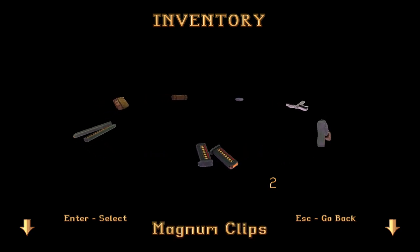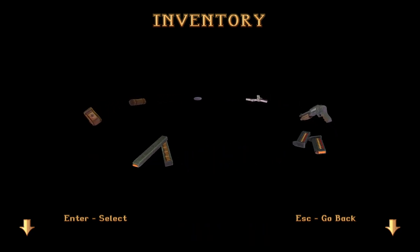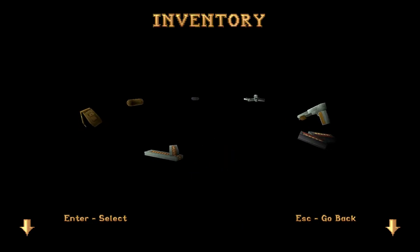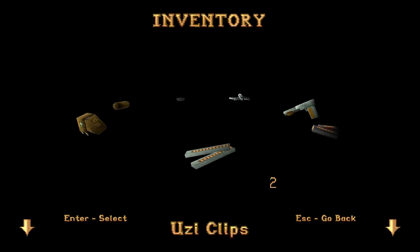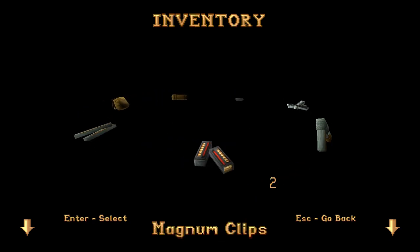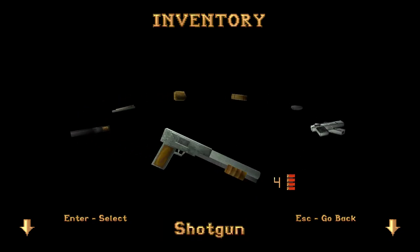The confusing thing in inventory is that we picked up magnum clips once but it says two, and the same goes for uzi clips — we picked them up once in the last secret of the previous level and it says two. The two refers to the physical number of clips, but why not just give us the actual ammo count? They are following the original Tomb Raider logic in this regard, but I was never a fan of this — it was incredibly confusing. You'll see the real ammo you have once you find the appropriate weapon.